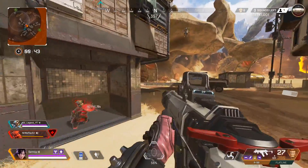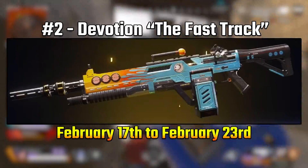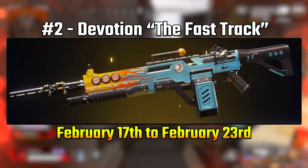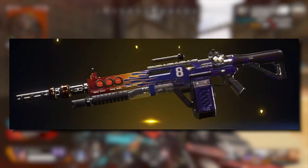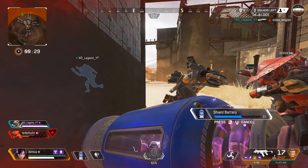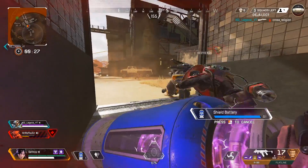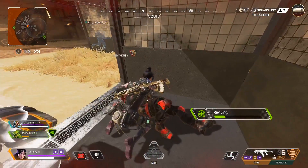Now onto the number two skin, which is a really old skin — I remember seeing this one in the store — the Fast Track Devotion skin, which is an exclusive of the Nitro Custom. And it was in the store from February 17th to February 23rd. Definitely a quality skin, and it definitely makes it a lot better the fact that it is pretty rare and one of the first skins that was ever in the store.